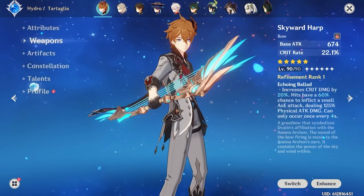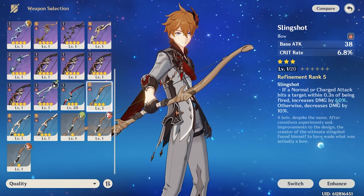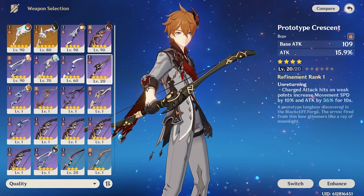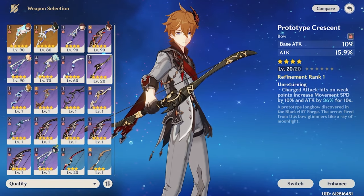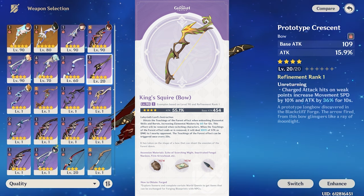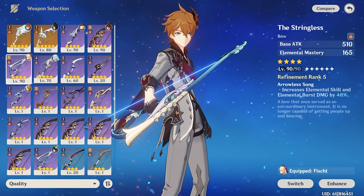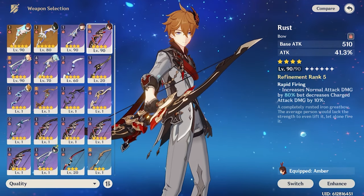Now for his weapons — like standard DPS builds, I recommend weapons with Crit or Attack. For 3-star weapons, there really aren't great options since you'd want high base Attack, which 3-star weapons lack. Slingshot is the only viable one for the Crit Rate substat, but you'll want to upgrade eventually. For 4-star free-to-play options, Prototype Crescent is strong but restrictive — it requires hitting a weak spot with a charge attack, which many enemies in Fontaine don't have. King's Squire from Sumeru is another viable option if his passive is properly used. For the battle pass, Blackcliff Warbow or The Stringless as a gacha option is great since it buffs Skill and Burst damage plus EM. Rust is another option but reduces charge attack damage, which he needs. Favonius Warbow can work if already leveled up.